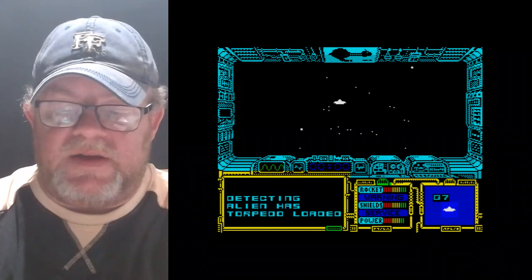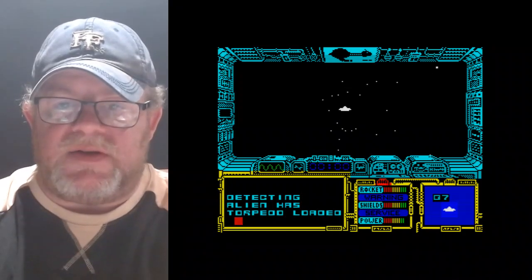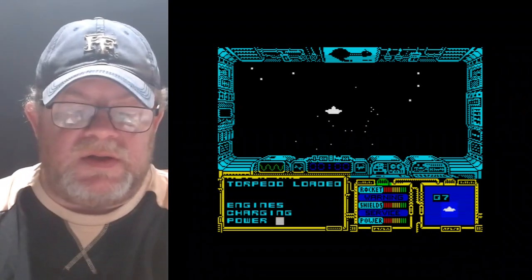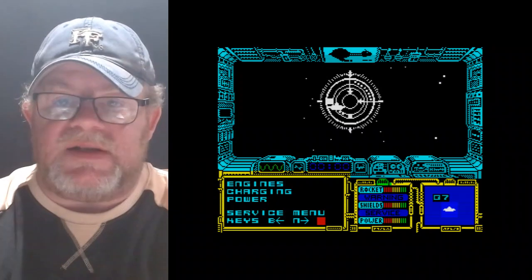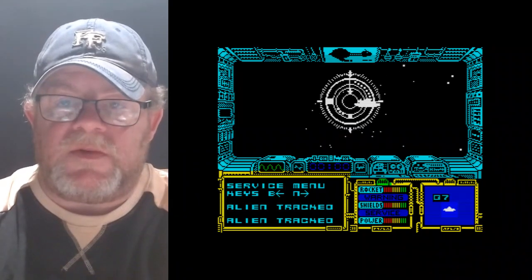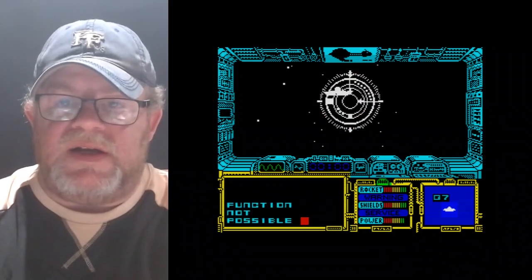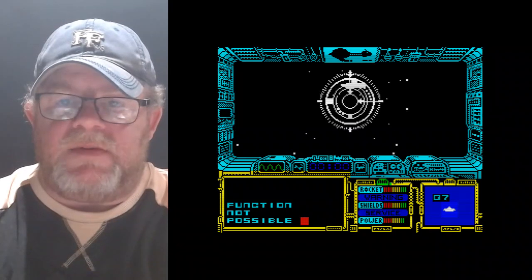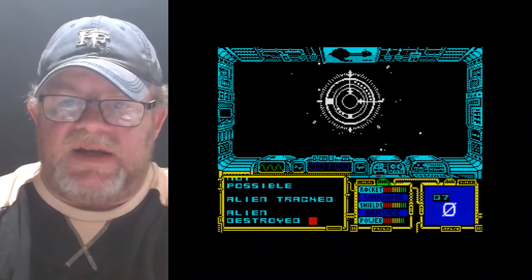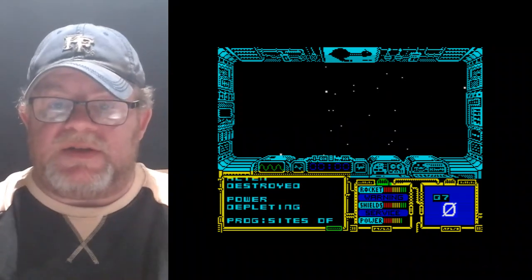We've got an alien sort of wheezed into view. Now what are they going to do? We can see our ship has detected it has a torpedo loaded. Using my controls, I'll put my target in sights just in case, because this might be a hostile. You get that alarm when the alien is in your sights. And there we go — I've taken them out. They didn't want to trade because they had their torpedoes. Well, they might have wanted to trade, but a bit late — I've just blown them out of the sky.